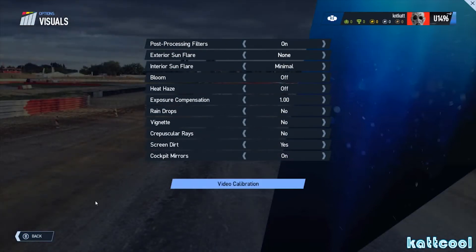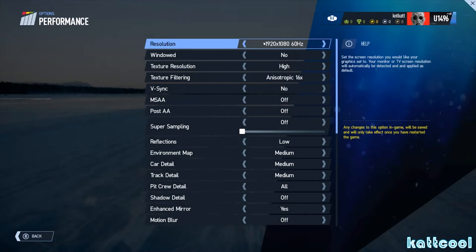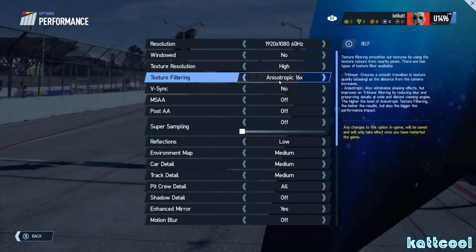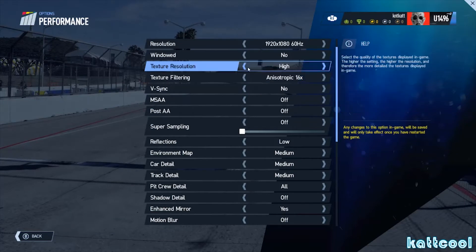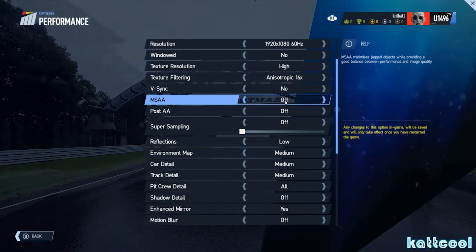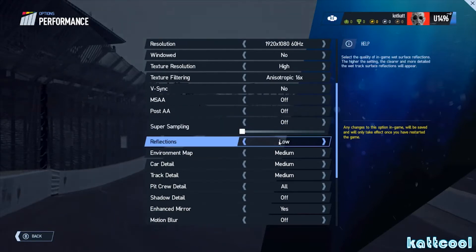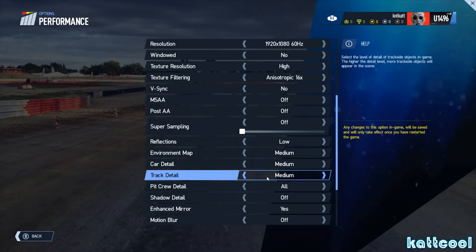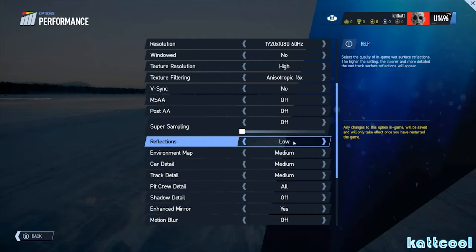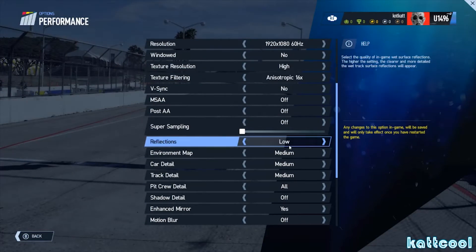I've got the screen date on and the cockpit mirrors are on. In performance, my resolution is at 68 — that's the maximum I can run on my monitor. Texture resolution is high. Anisotropic filtering is on 16x to match the Nvidia settings — I think it's best to match them up. No V-Sync, no MSAA, no post AA, super sampling is off, and reflections on low. These are really more to do with my CPU — if you've got a better one you'll be able to turn some of these up, but it looks pretty good without.